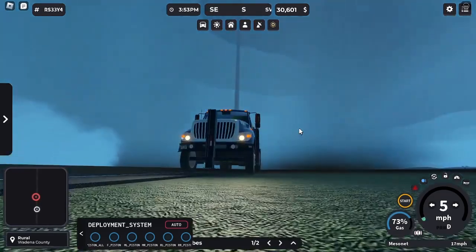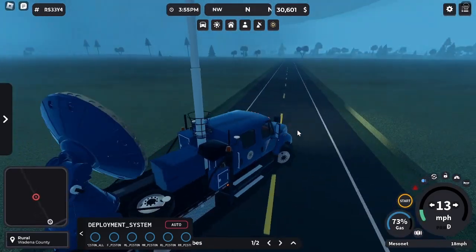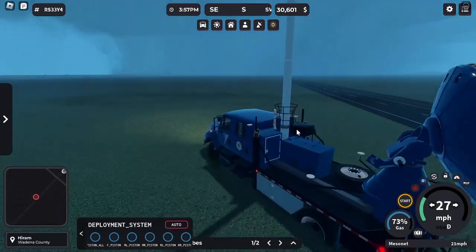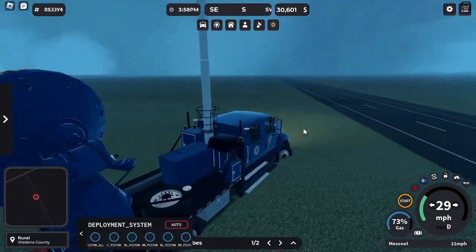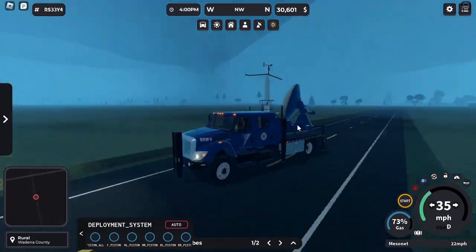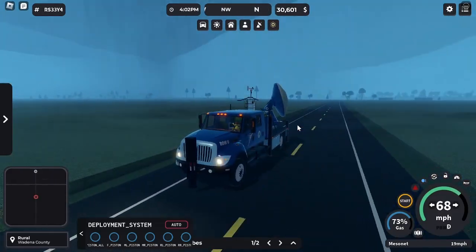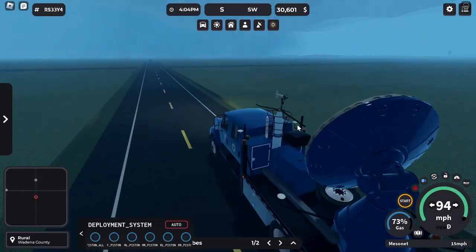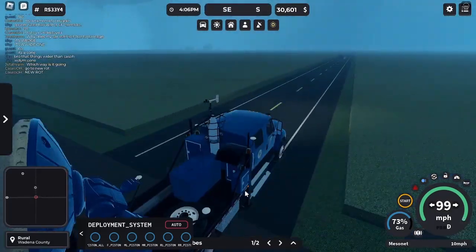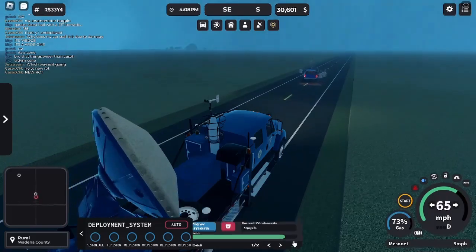You learn a thing or two when you start using this thing more and more often. Something like manual deployment is an awesome thing, because if manual deployment wasn't a thing this would be taking a lot longer to deploy. Okay, probes — 700 each and there's two of them.